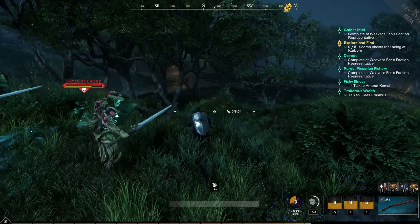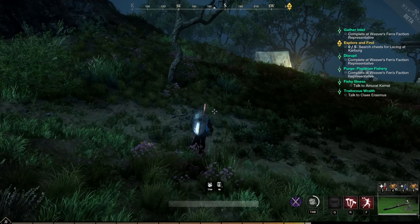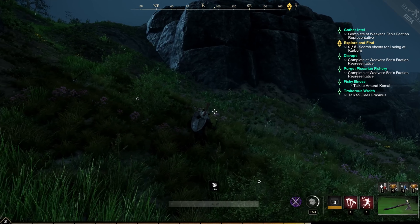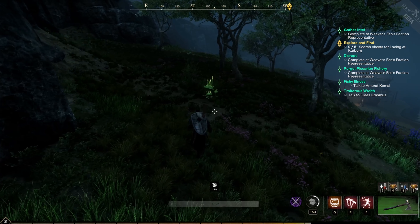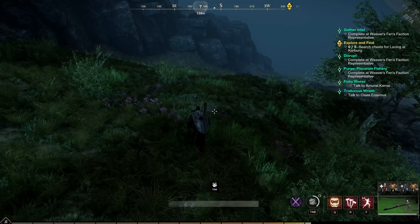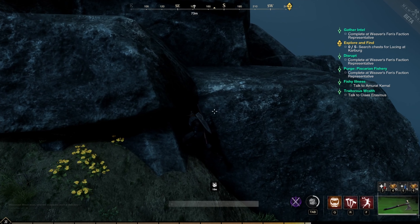Windsward increases the volume of items gained when gathering by 5% when they hold the fort. Everfall sees a reduced trading tax by 5%, and Brightwood reduces housing tax by 5%. Cutlass Keys reduces the base Azoth cost of fast travel by 50%. Weaver's Fen increases coin experience, territory standing, and faction token rewards from faction missions by 5% for the controlling faction. Restless Shore increases coins, experience, and faction tokens from corrupted breaches by 5%. Morningdale gets an increased coin and experience reward from expeditions by 5%. Ebon Scale Reach sees a reduction in refining taxes by 5%, and lastly, Reekwater reduces crafting taxes by 5%. There are some cool buffs that a lot of people don't actually know are working in the background when their controlling faction holds one of these forts.